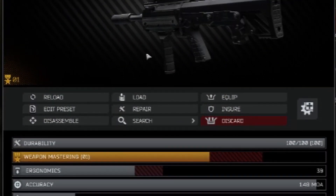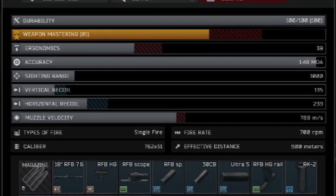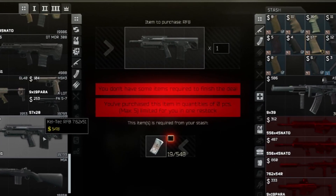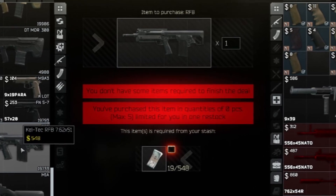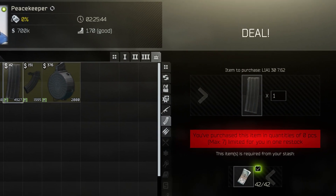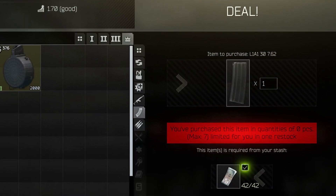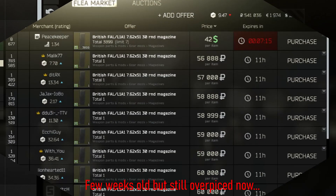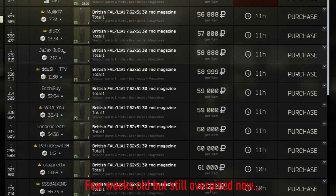The RFB is a bullpup in .308 available from Peacekeeper Loyalty Level 2 for $548. It takes all SA-58 or FAL mags except the drum mags, making 30-rounders your best bet, which are also available at Peacekeeper but require Loyalty Level 4. 20-rounders do the job well enough if you don't have Peacekeeper Loyalty Level 4, because 30-rounders are selling really high on the flea market right now.